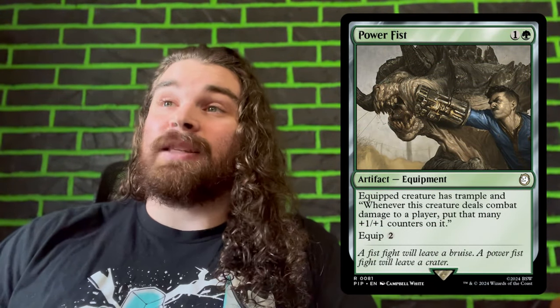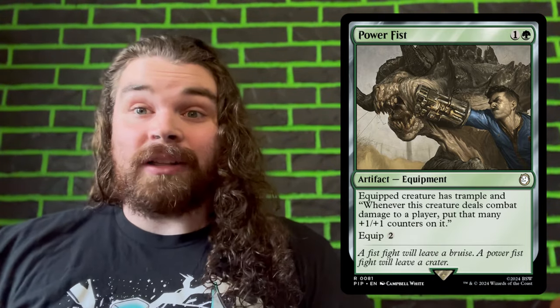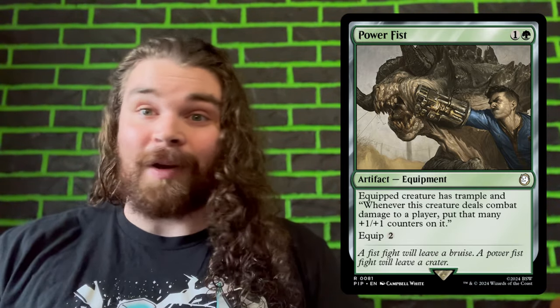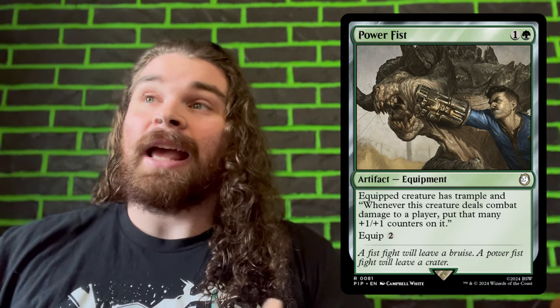Power Fist is more of a pet card but some people are going to utilize it very well. It's useful in decks with attack triggers and decks that care about double strike. You hit them once, double your power, then hit them again — that's going to kill people fast. If your commander has seven power with double strike, you deal seven then fourteen damage, totaling 21 — a one-shot kill. It can also be slotted into decks that care about +1/+1 counters, since it stacks them extremely fast.